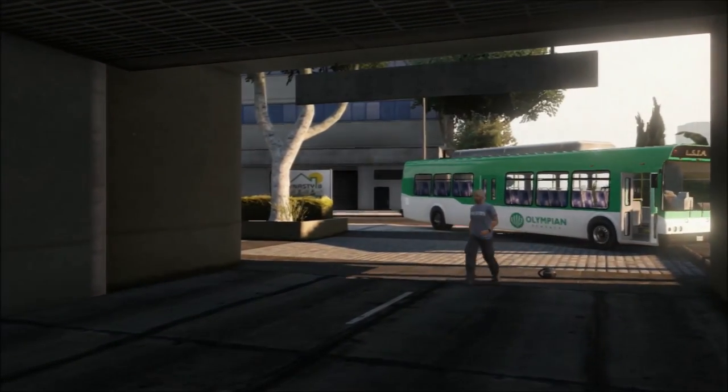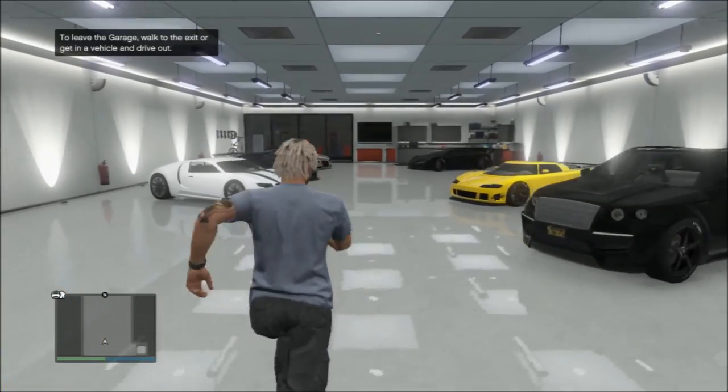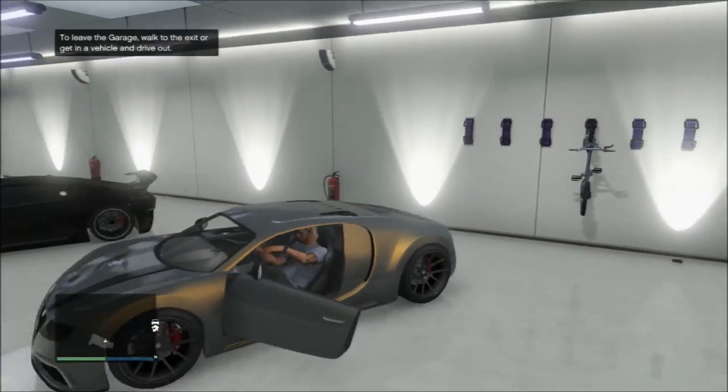I am selling the Bugatti — the Adder — because it gives me $625,000 every time I sell it. Once you get inside your garage, go get whatever vehicle you're going to sell, and drive that baby right out your beautiful garage.